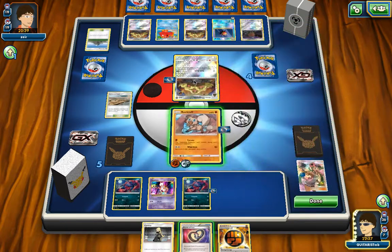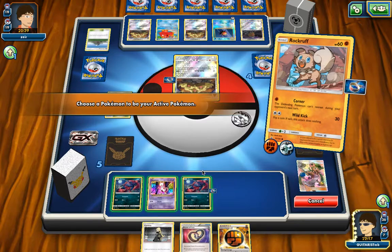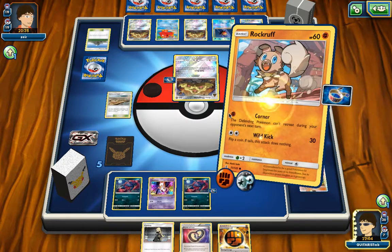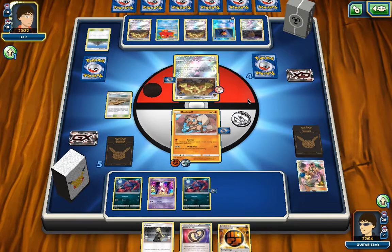That's okay, those things happen. I kind of want to retreat Rockruff now — I was too caught in my train of thought. Those things happen — you've got to be ready for mistakes even at an in-person event, and you've got to keep going. Hopefully you don't make those same mistakes next time. I should have retreated him because I could have got the retreat cost, but I'm going to try to just keep knocking these guys out. That was a bad mistake on my part.